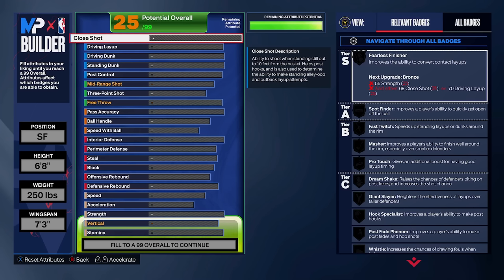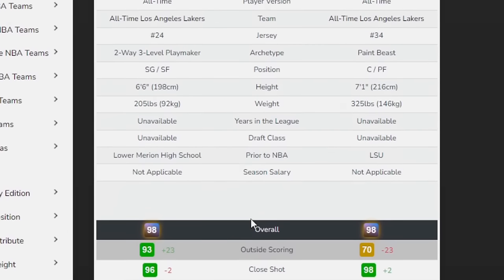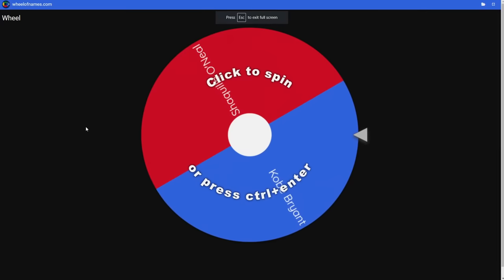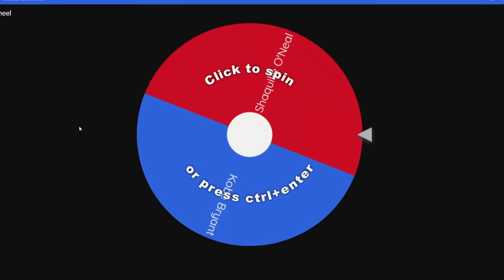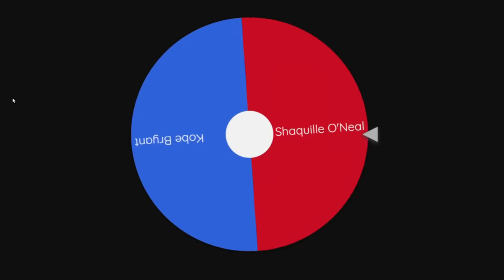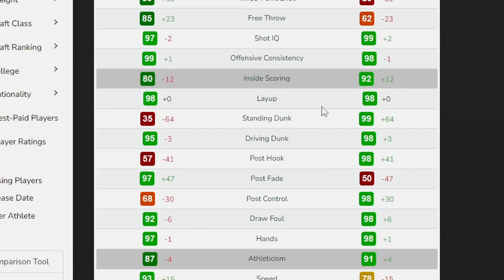Now here comes the good part — the attributes. For those new to these videos, the attributes of each player are listed on screen: Kobe on the left, Shaq on the right. The first category we're spinning for is finishing, and we're going to use Shaq's finishing category. You can see Shaq's finishing abilities — he basically has everything maxed out, which is actually crazy.